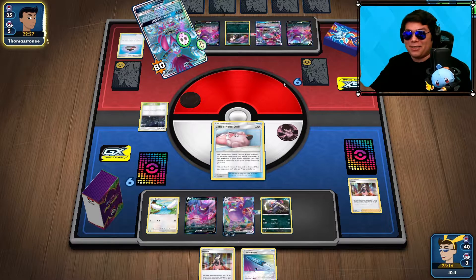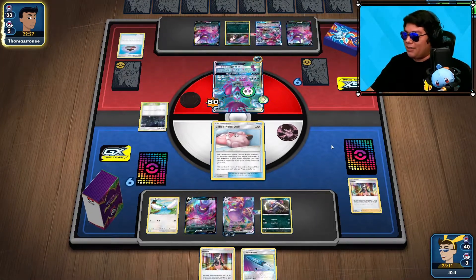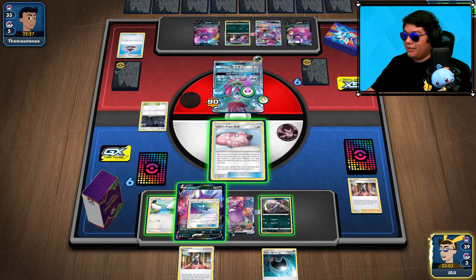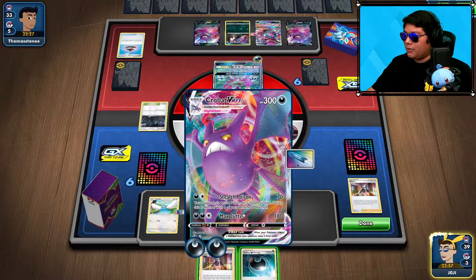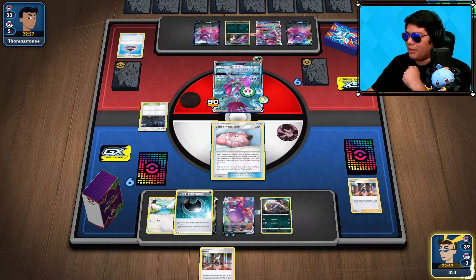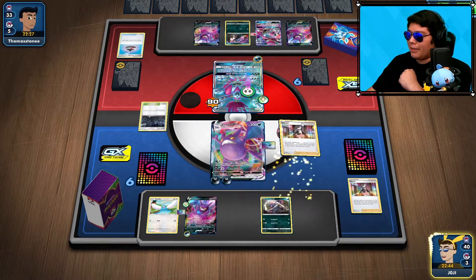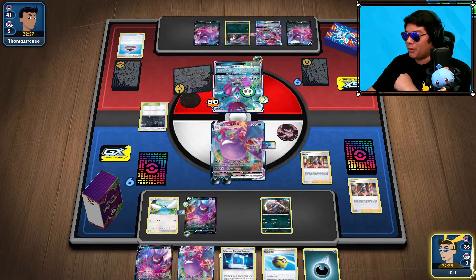I feel bad for them — they don't know this Marnie is coming. We got some Hiding Darkness Energy. Let's set up the U-Turn Board there. I could get the knockout, so I'm going to set up the other Crobat. Poké Doll — get it out to top of deck. Evolve to Crobat VMAX and use Marnie on his whole hand — unfortunately, whatever he had used Rogue Ring for has been pointless.